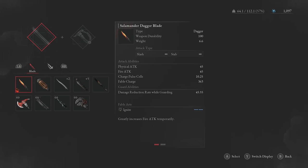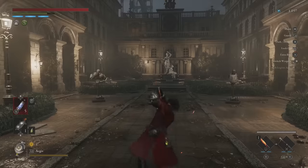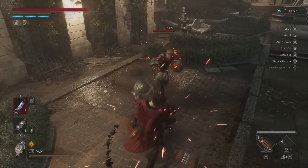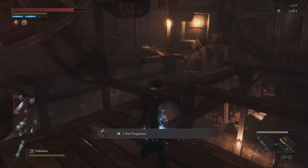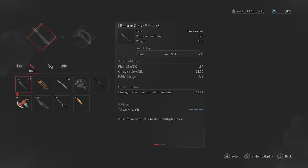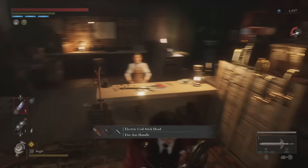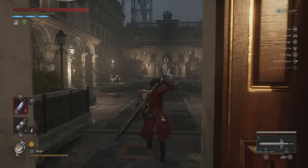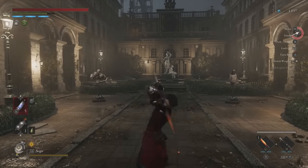Another twist on combat in Lies of P is weapon crafting, allowing you to mix and match the handles and blades of various weapons you find throughout your journey. You can put a dagger blade on a great hammer hilt, or a mace head on an axe handle. One favorite combination is the mace hilt with the great sword blade, giving the fluid moveset of the mace with the range and power of the great sword. The handle dictates the moveset, while the blade contributes weight and damage output. If you like a handle's moveset but not its stat scaling, you can use an item called a crank to change its scaling between motivity, technique, and advance — and none of these changes are permanent.